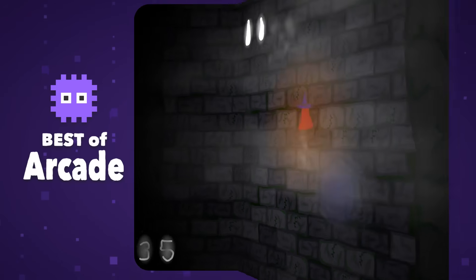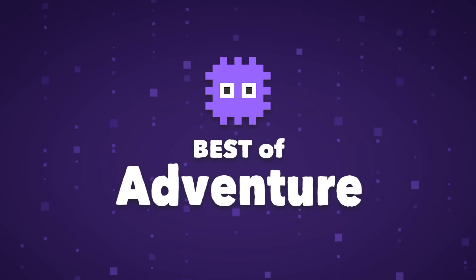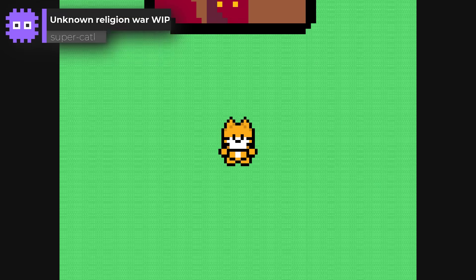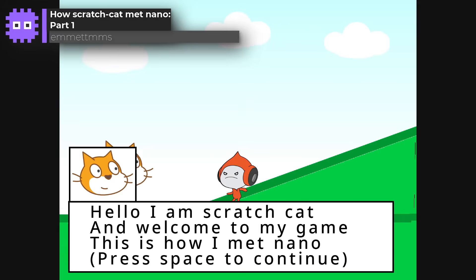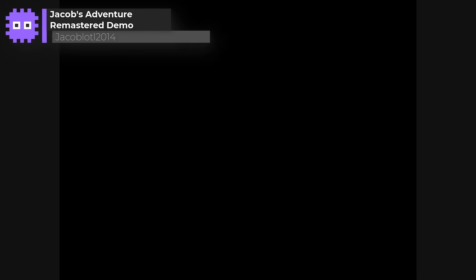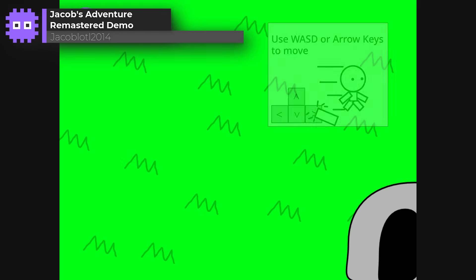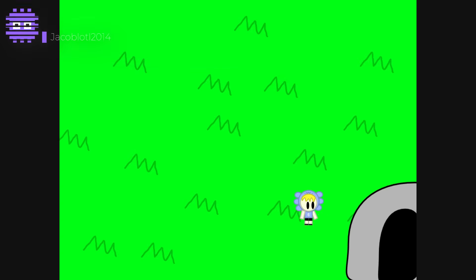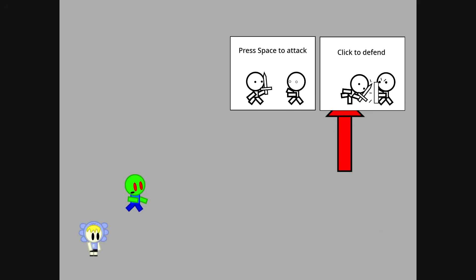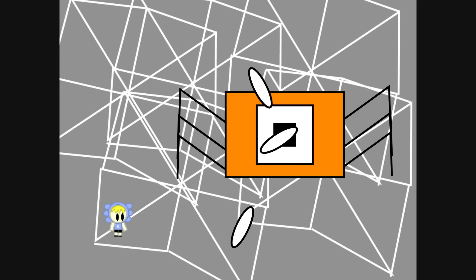Our next game category is Adventure Games. Let's dive in. How Scratch Cat Met Nano by Emetums — just a simple adventure platformer with a very fun story. Jacob's Adventure by JacobLottle2014 is a top-down adventure with a promising fighting system that culminates in a very hard boss fight.